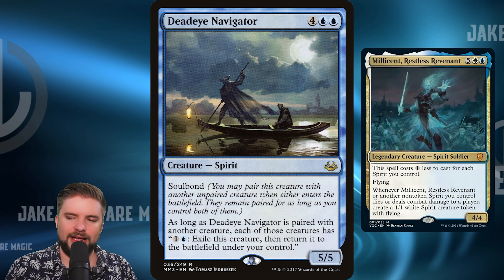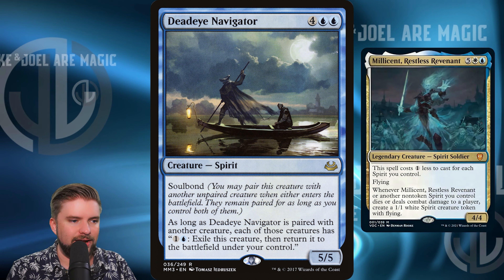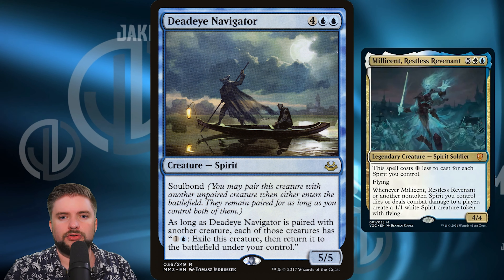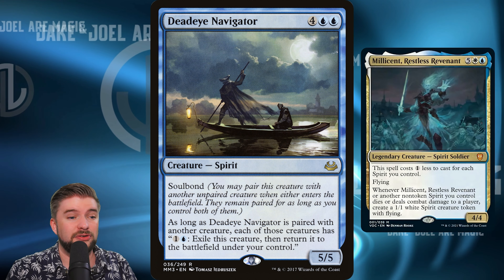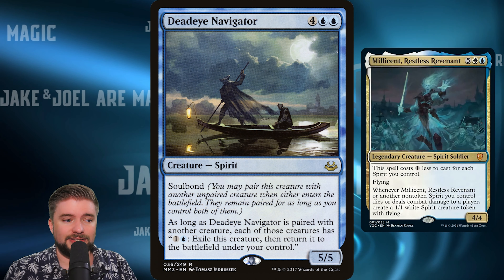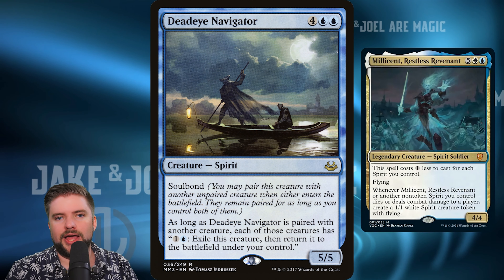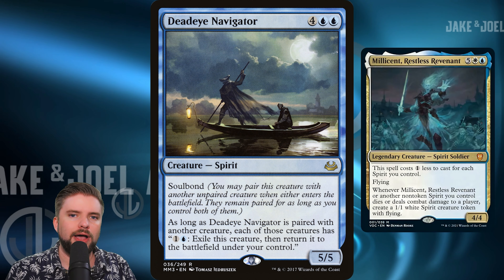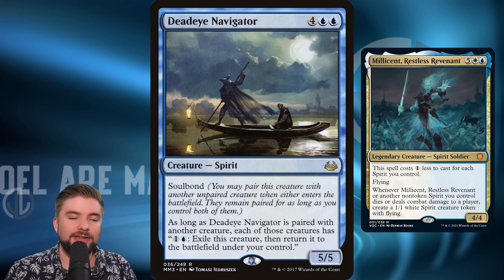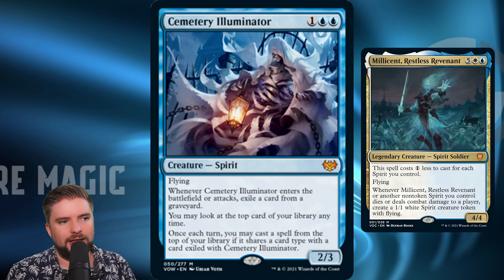As for the bling upgrades, let's start with Deadeye Navigator — a $10 card. It comes in and soul bonds with another creature; as long as they're paired, each has the ability to pay two, exile it, and return it to the battlefield under your control. You can pair this with a creature with a great ETB, or pair it with your commander to protect it from removal — for just two mana, exile it in response to a targeted removal spell and it comes back no longer the target. There's a bit of go-wide in this deck, so you wouldn't want to pair it to a creature token, but targeting your commander to save it from tight spot removal could be very good.